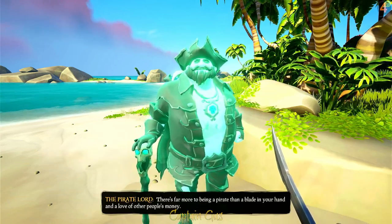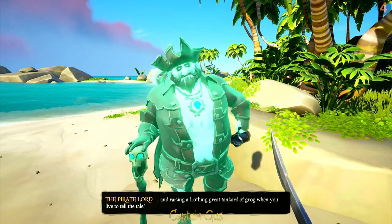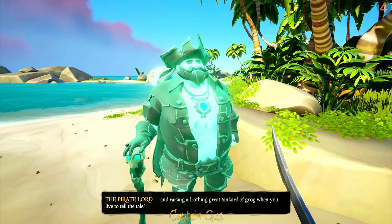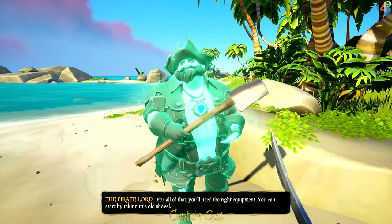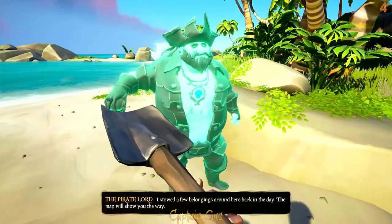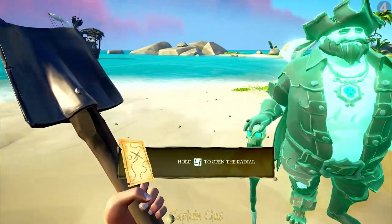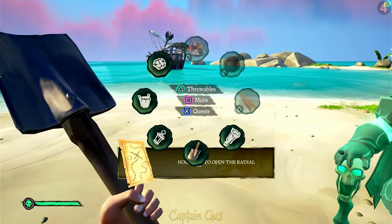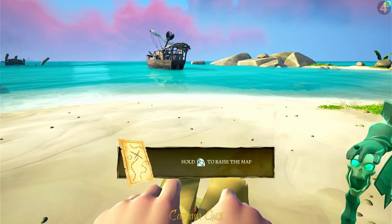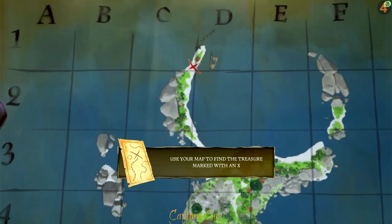The Pirate Lord says: 'There's far more to being a pirate than a blade in your hand. It's about finding your way through ancient caverns by lamplight, digging up long-lost treasures, and raising a frothing tankard of grog when you live to tell the tale. For all that you'll need the right equipment - you can start by taking this old shovel.' Hold L1 for the radial, this time press X to get your quests. The map is straight up, so hold up on the right analog stick, and hold R2 to raise the map. Click R3 to zoom in.